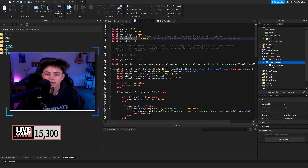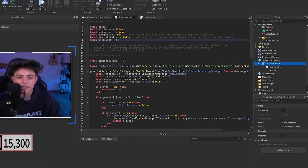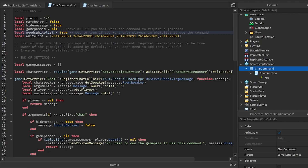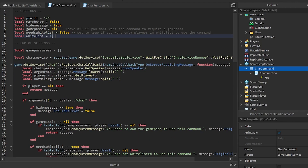If you want a whitelist — meaning only specific players like admins can use the command — set whitelist to true and add user IDs. You grab the user ID from their profile (the nine-digit number) and paste it in like this. Right now it's set so everyone can use it, but I'd recommend setting whitelist to true if you only want admins or game pass holders. It explains it right here in the script, which is nice.